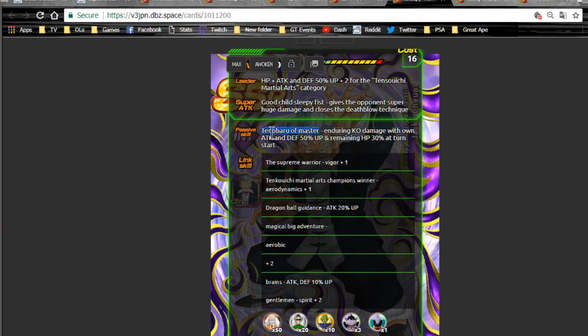His passive skill — something like Wisdom of the Master — involves enduring knockout damage with own attack and defense plus 50% up and remaining HP at the start of the turn. My assumption is his passive is attack and defense plus 50% up, and when his HP is 30% or below, if he gets knocked out he will survive with at least one HP from that knockout blow. This is similar to the Rage Goku from the Frieza event where you could endure a one-shot blow — pretty cool that we're getting another one, though they're rarely useful.